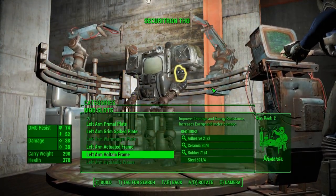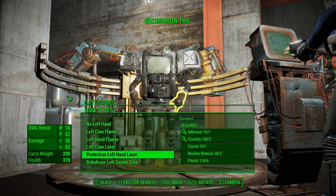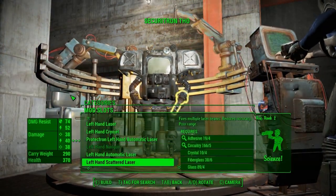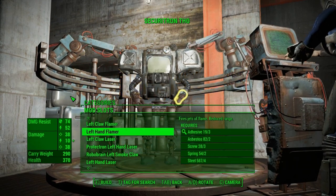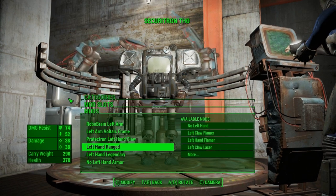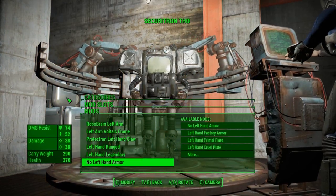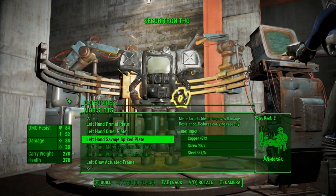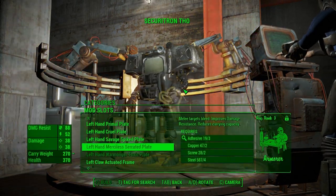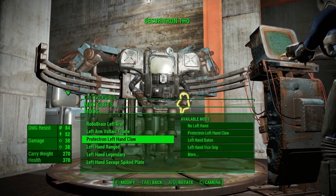Probably do not want to put this on - gonna put it on though. These are labeled under two different sections: range and non-range. I shouldn't get ranged - fire, poison, bombs, I shouldn't get ranged. Left hand legendary - wait, you can get legendary stuff? I don't think I should get legendary. Savage plate right here - I like that! Let me get the savage plate on there.